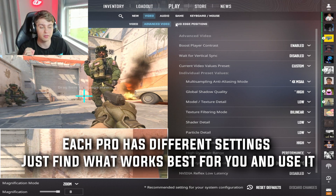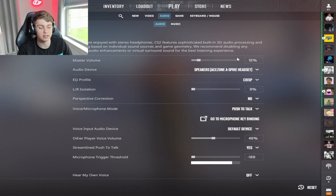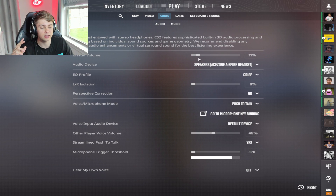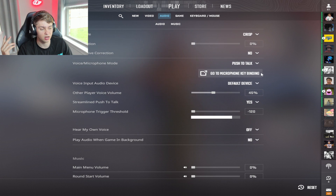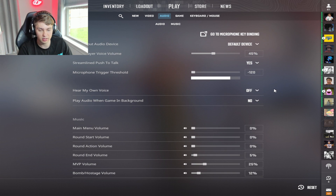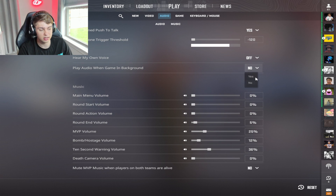HUD positioning is whatever you prefer. For volume, it just depends — you need to be able to hear things. I play with mine around 74–75 on this headset. It depends on your headset. Make sure you select the right sound device. I have mine on Crisp, zero percent perspective correction, no push to talk, default device. A lot of this is specific to you. Hear my own voice — absolutely not.